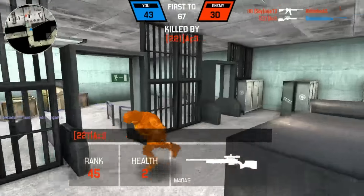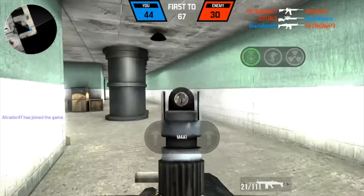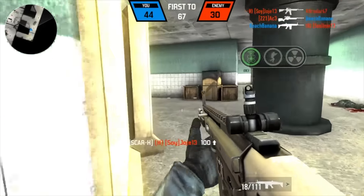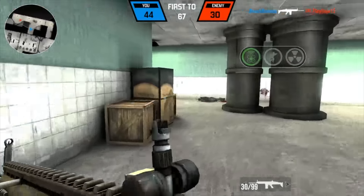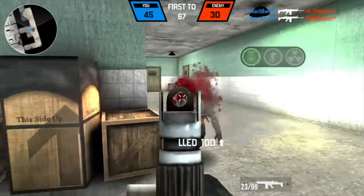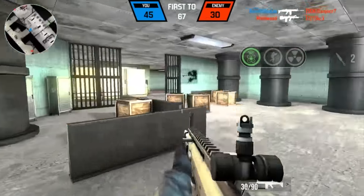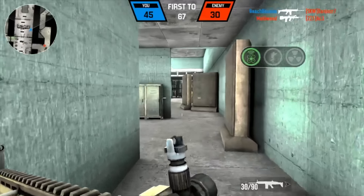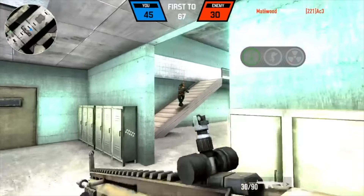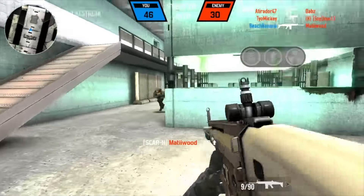I'm in the same area and I get wrecked by the M40 — he had two HP left. But look at this spawn — I spawn right behind this guy and get him. I love this map so much. The new updated map is super useful. Shoutout to Lucas for making this awesome map.